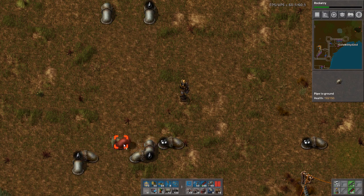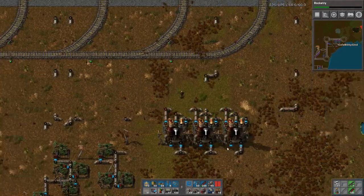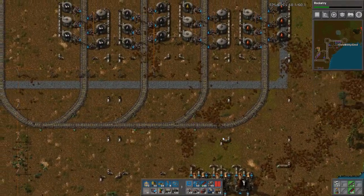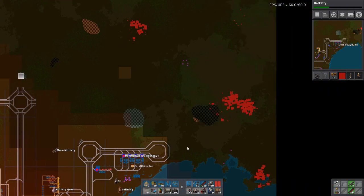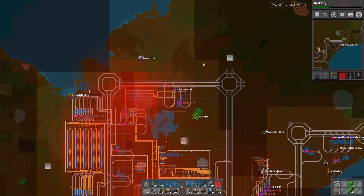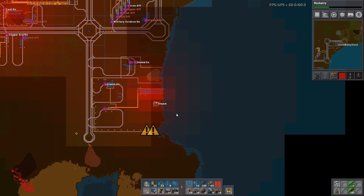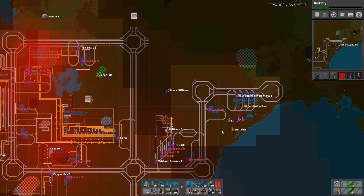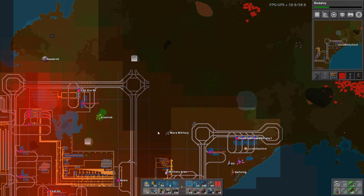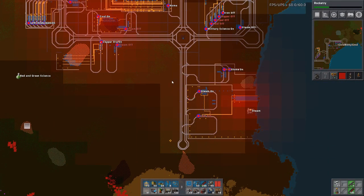Oh, that could have gone bad — and I've got my oil refining set up. Next step, I will need plastic, and I shouldn't be too worried about these. There are a lot of trees in between here. I decided to place my research here — red and green science will be here. There will be a stone field which I haven't used yet and I need to check on that, but I need plastic.